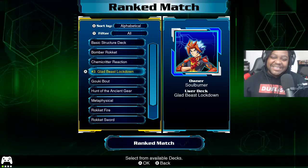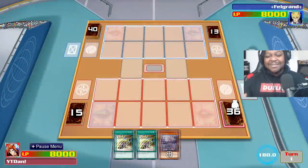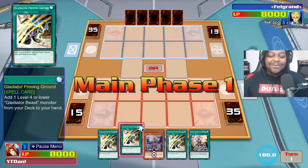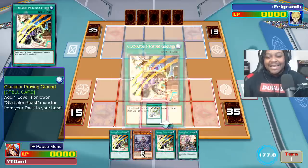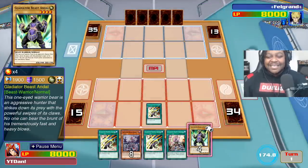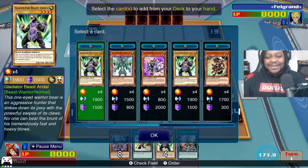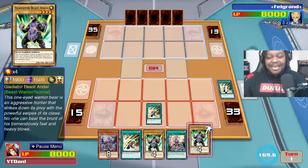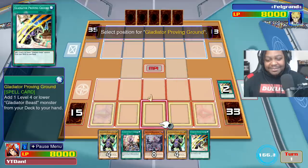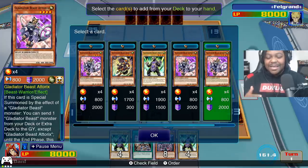That man was disgusting — let's do another rank duel. He Lightning Stormed the entire field, made the Utopia package, and attacked into my monster that cannot die from battle. I didn't know all the Utopias so I thought his monster was going to have some destruction effect or something incredible given how much he invested. But it was pretty mediocre. Also crazy that I opened with three Gladiator Beast Proving Grounds.